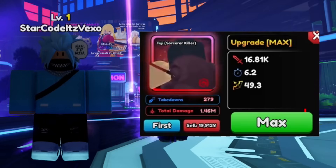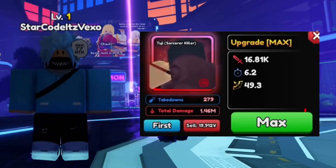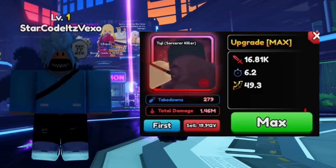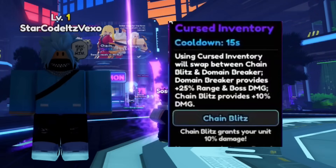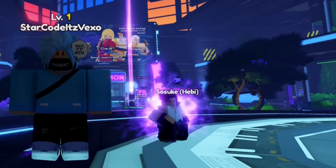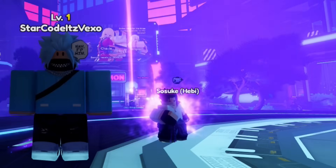Once fully maxed out, the stats are really solid. You also get something called Cursed Inventory, which lets you swap between chain and blitz domain breaker. Pretty good overall — definitely worth getting Toji in the new Anime Vanguards update.